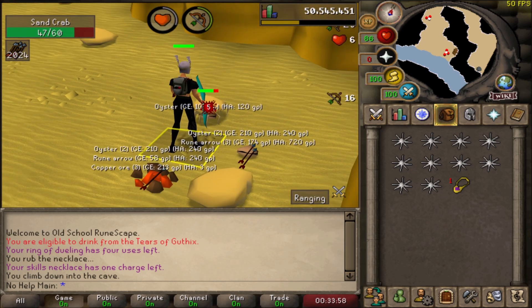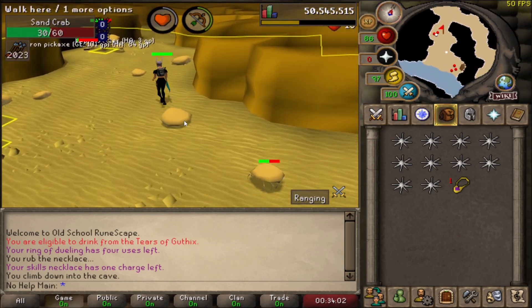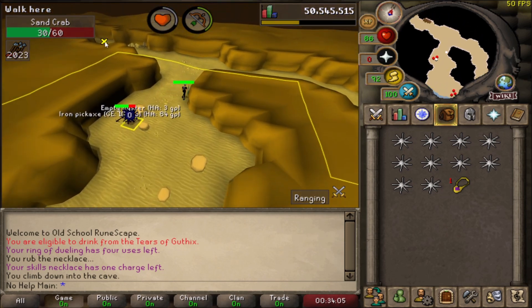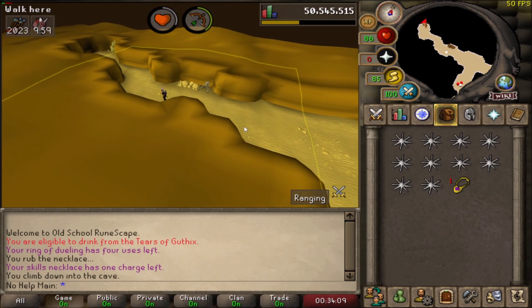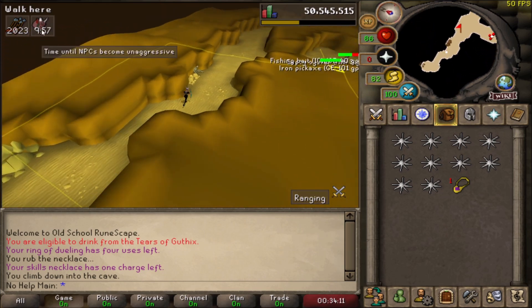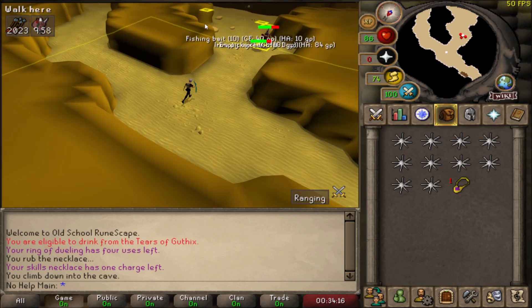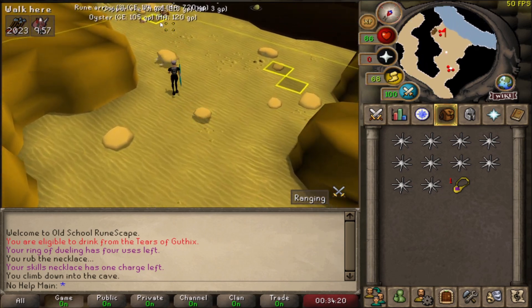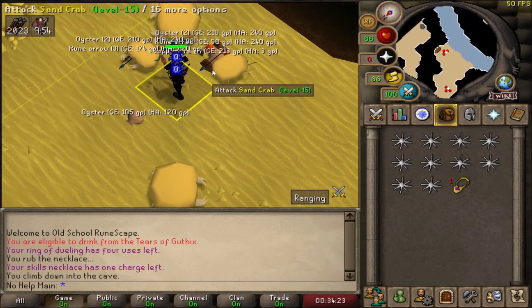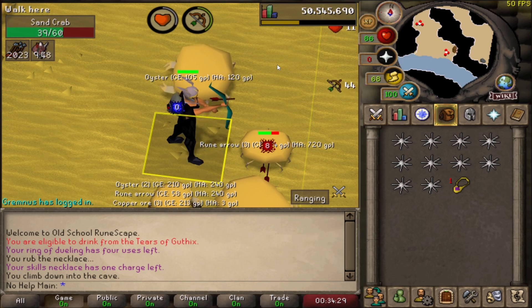Now I'll show you how to quickly reset. As you can see the aggression timer did go away, so if I walk up to a sand crab he won't aggro me. You don't have to fully run out of the cave - I just do that to make sure it fully resets. You can see it reset right there - that's why the plugin is very helpful. Then just walk back to the tile marker and sit down for another AFK session. You just have to do that five or six times an hour to get 50K range XP.